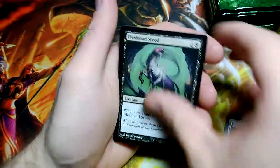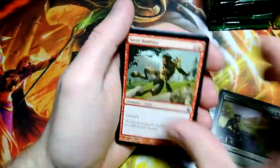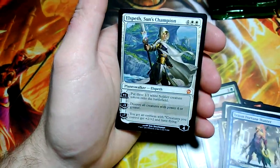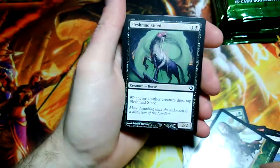A Pharika's Warden — first common. Kragma Warcaller, Shipwreck Singer, Triton Fortune Hunter, and Elspeth Sun's Champion. Second pack, pull an Elspeth — not bad at all. That's our first Elspeth; we did not get any Elspeth during the pre-release. So 2 packs in and pulled the Elspeth.